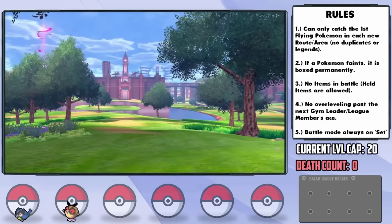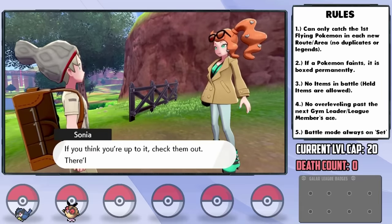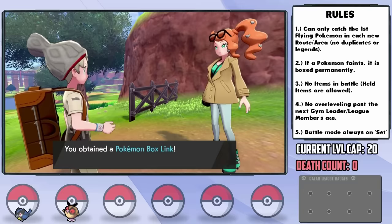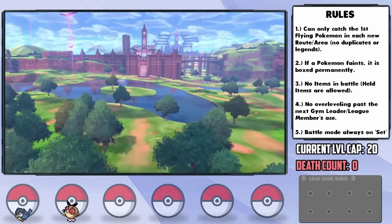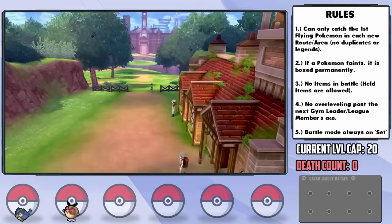At the end of our journey on the train from Wedgehurst, we arrive at the massive Wild Area. Upon arrival we're given the Pokemon Box Link, which will be very useful for a hardcore Nuzlocke since you don't have to travel to a PC to reorganize anymore. The Wild Area opens up a host of new encounters, but it depends on what the weather is like at the time — so let's see what we get.